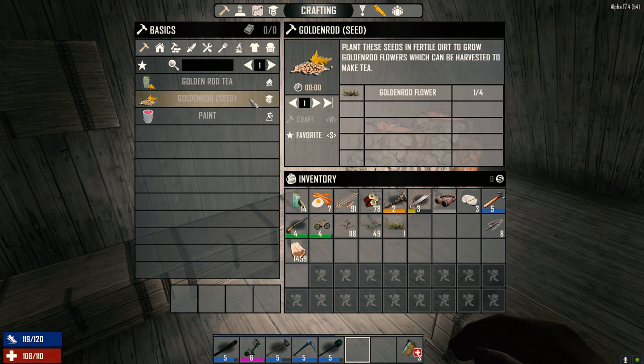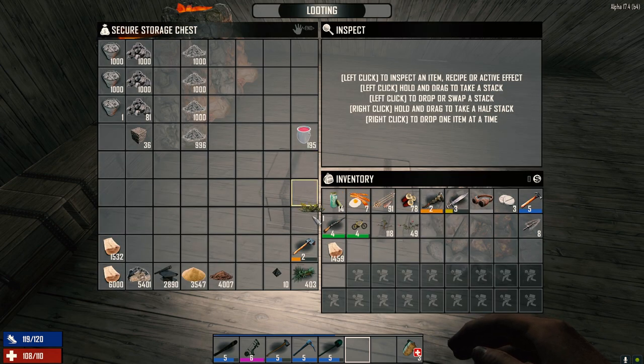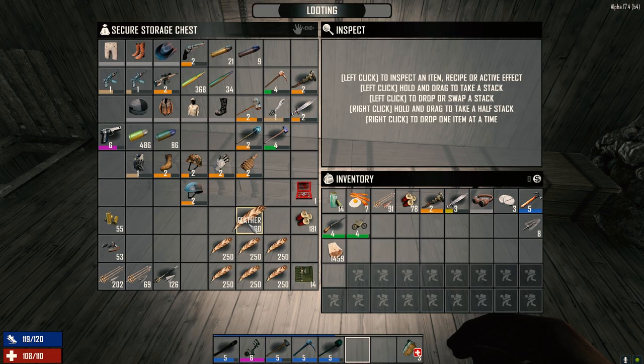Goldenrod seeds — we need four. Chrysanthemums we need four too. We could probably find some goldenrod in the next couple of days. We need eight more feathers to make arrows.